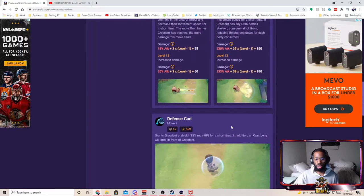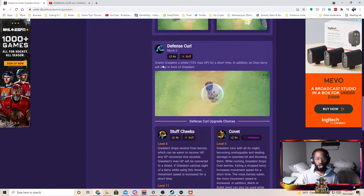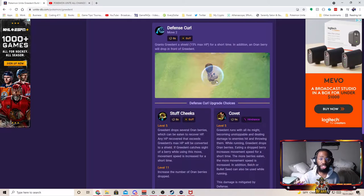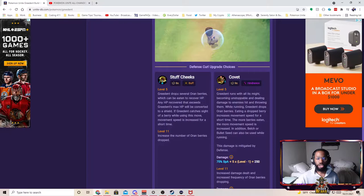Defense Curl grants Ingredient a shield for 15% of max HP for a short time, and an Oran berry drops in front. This move is very good. If you run Score Shield on Ingredient — which you should — you can activate Score Shield for the 50% shield, then activate Defense Curl for a 15% shield. The enemy will need to do 25% of your max HP to stop you from scoring. It's an amazing move for early scoring, which gives you a lot of experience.